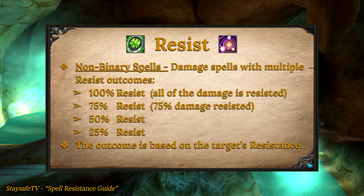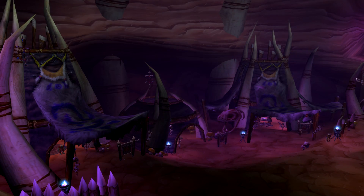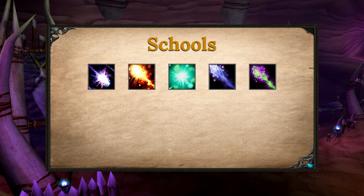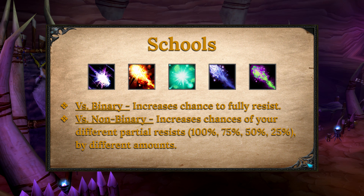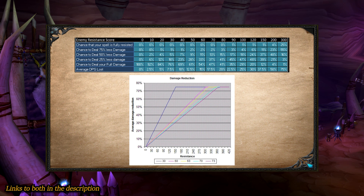This outcome is based on the resistance score of the target. Resistance doesn't apply to magic in general, but rather to separate schools of magic: arcane, fire, nature, frost, and shadow. So when you get resistance, you almost always get resistance in one specific school. Against binary spells, resistance increases your chance to fully resist a spell. Against non-binary spells, resistance increases the chances of all levels of partial resist by different amounts. Just like with your skill levels, your max resistance is your level times 5, meaning max resistance at level 60 is 300.